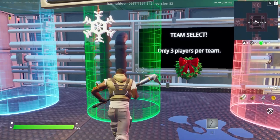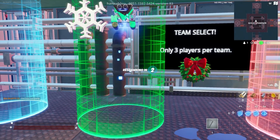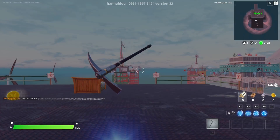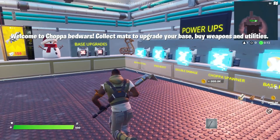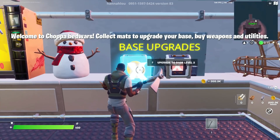Go to the team which you dropped your coins in — for me this was team 2 — and wait for it to load. Once you spawn in the team 2 base, pick up your coins, go back, and buy this exact same base upgrade.